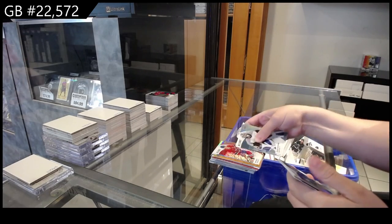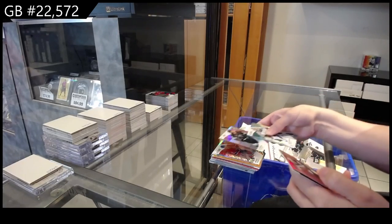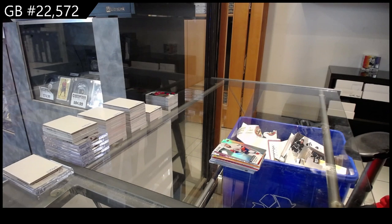Red Rainbow for Montreal of Nick Suzuki, Pink Lemonade for Seattle of Jared McCann, Red Orange for New Jersey of Luke Hughes, and a Rookie for the Islanders of Bulldoop.